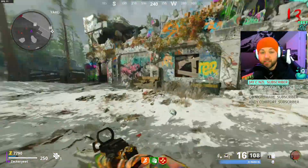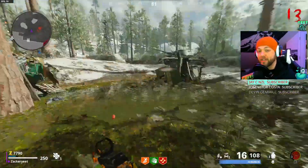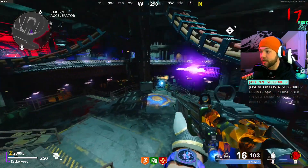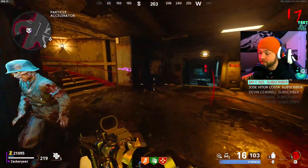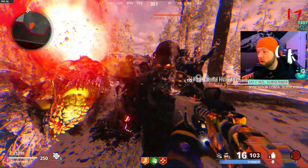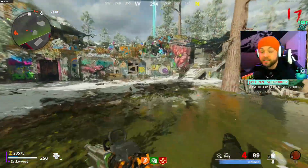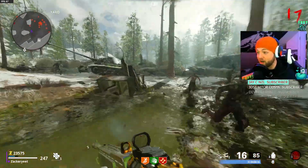That Dead Wire proc gave us more than half our Frenzied Guard charge back. Let's say this is round 100 — all I have to do is train the zombies in a circle, use Dead Wire one more time, and I'll have the entirety of my field upgrade recharged in about two seconds. It doesn't matter how weak your normal gun gets, whether it's a shovel, sniper, or shotgun. To show how good Frenzied Guard is, I'm gonna get myself stuck in a corner — all my zombies are running — I activate it and they all start walking. I have 15 seconds to get out of any corner. It's god mode for 15 seconds.